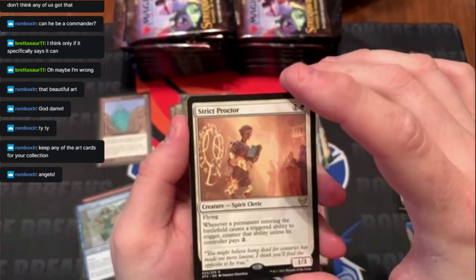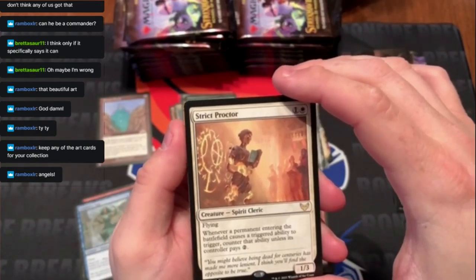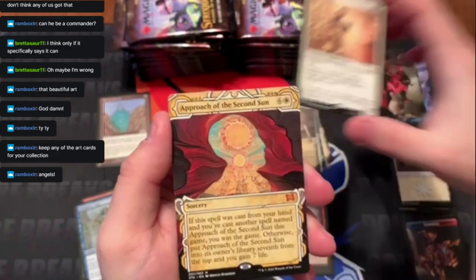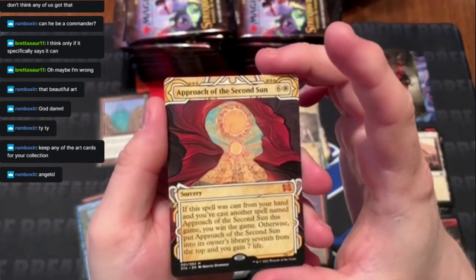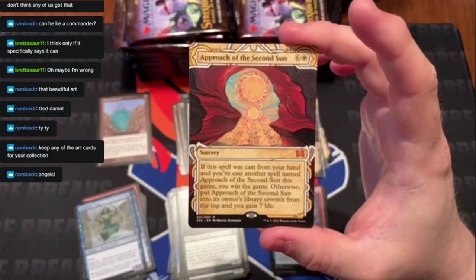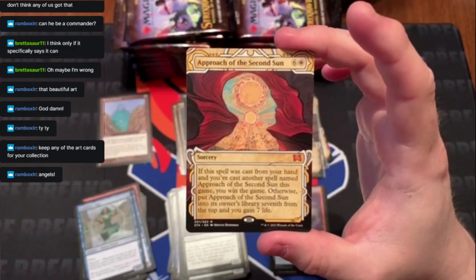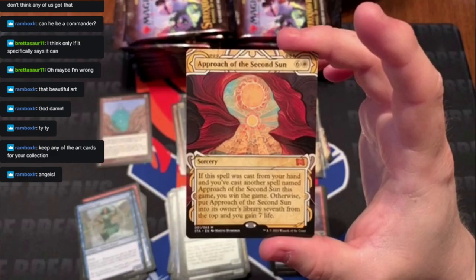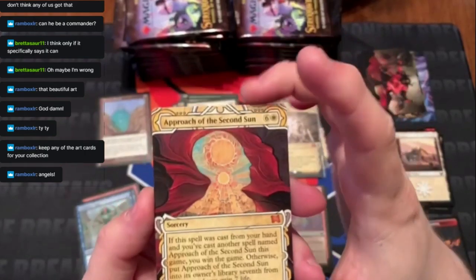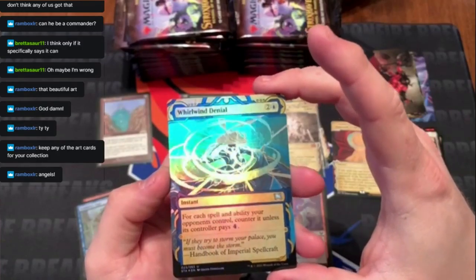Another rare in here — Strict Proctor, a 1/3 Flyer. It counters ETBs unless their controller pays two. Pretty good. Another mythic here — Approach of the Second Sun! If this spell was cast from your hand and you've cast another spell named Approach of the Second Sun this game, you win the game. Otherwise, put it seventh from the top and gain seven life. Basically you've got seven more turns to live.